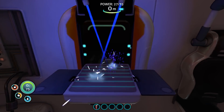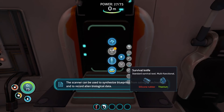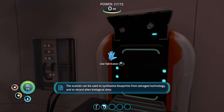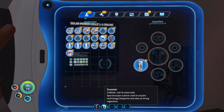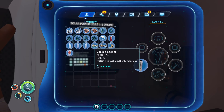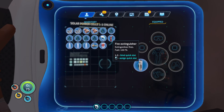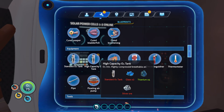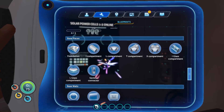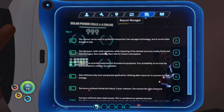The scanner will be used to synthesize blueprints from salvage technology and to record alien biological data. Cool. Now I do have my scanner, which is excellent. Let's go ahead and eat some stuff here. I'm going to keep the scanner in that slot it's currently in. I do have a bunch of new blueprints I can look at here. I do like to go through and make sure all of these things are unhighlighted because it does drive me a little crazy when I have all these notifications in my PDA log.